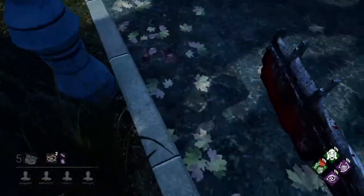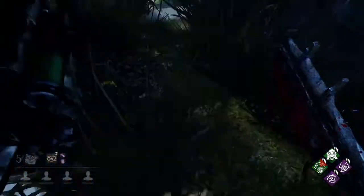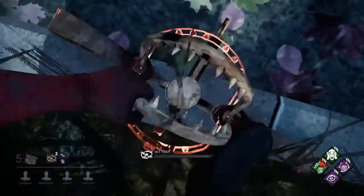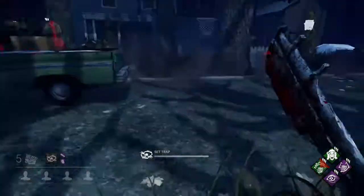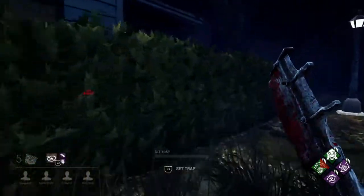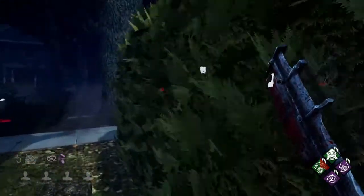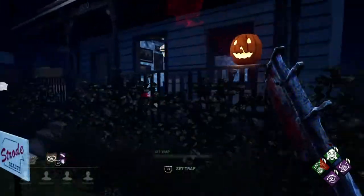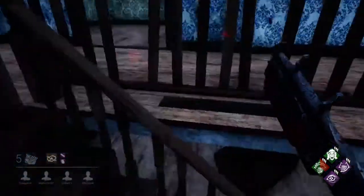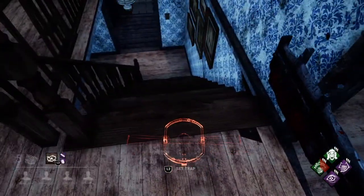Why can't I put a trap here? Really? I can't put a trap here? All right, we'll put it right there. Hopefully somebody may think that's just a poorly laid trap, try to disarm it for points, and find themselves in trouble. Can we put one on the steps? Yes, we can.